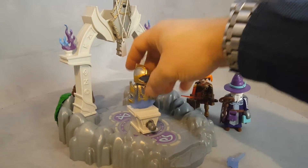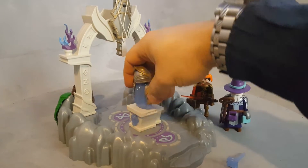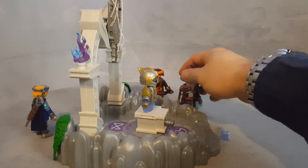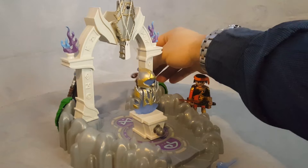We have this rotating platform that holds the Invencibus armor. This is the sand-of-time drawing. Temetor possesses magic powers so he can hide here behind this pillar.